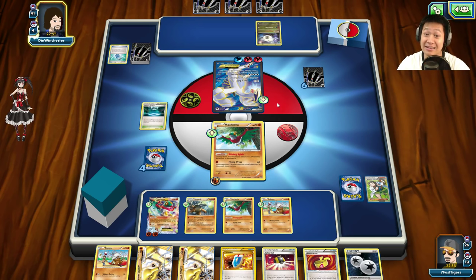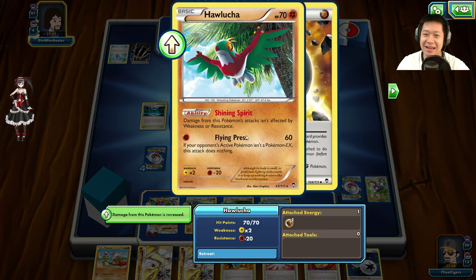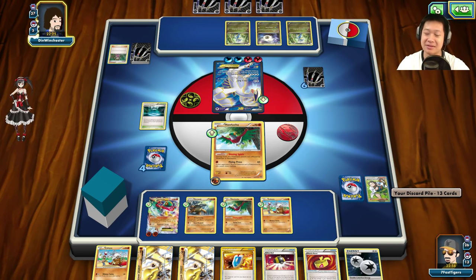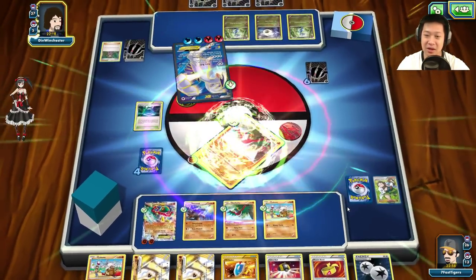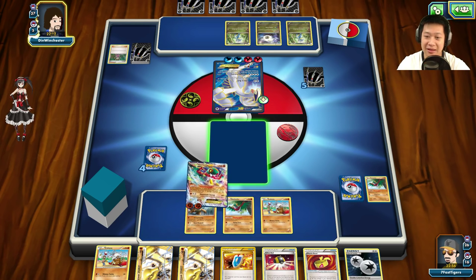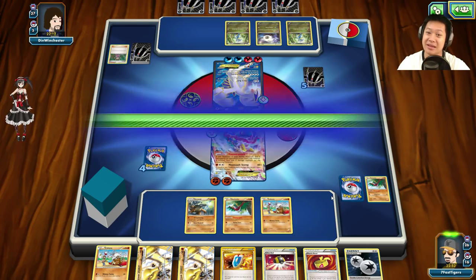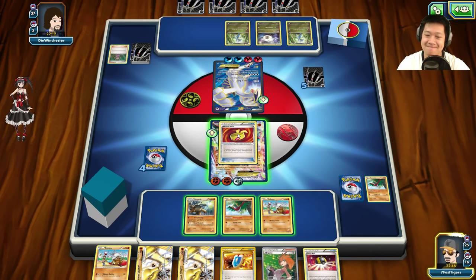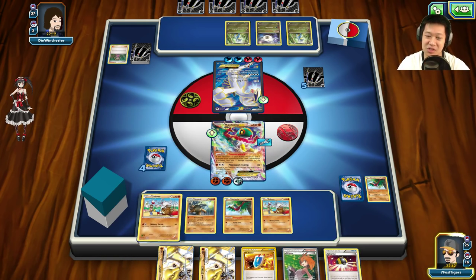Giratina is like, 'You took out my Dragon buddy — I'm here to get you!' It can use Arrow Ball or probably Deep Hurricane to get rid of my Fighting Stadium since it's really hurting it. Lugia, let's fight — unless it doesn't have another energy, it doesn't matter. Hawlucha, you did your job — you took out Giratina, great job! Shauna's coming out. I have a Burst Seeker — perfect. Unfortunately I pulled all my Fighting energies, so here we go — Deep Hurricane, 150 damage.